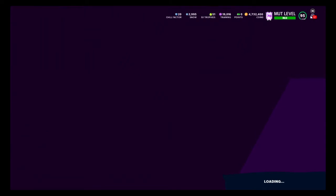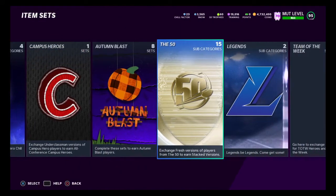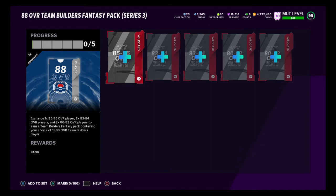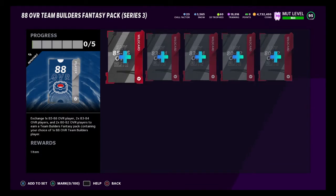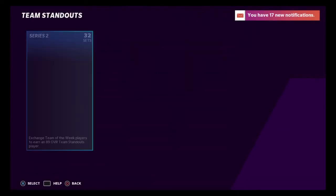This coin method I'm going to go over is more for guys that have a lot of coins. If you don't, go get your legend solos done and sell off those power-ups. You could also be creating team builders - when you go into the auction house, filter down and snipe 85s, 83s, and 80s at the cheapest cost to create 88 overalls. You can make about 10K or 5,000 coins per 88 overall that way.